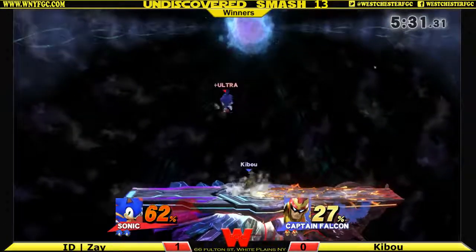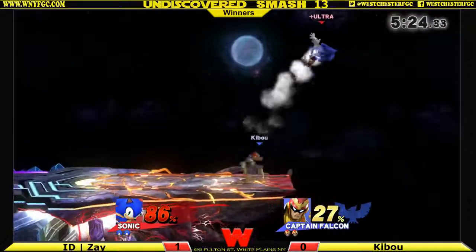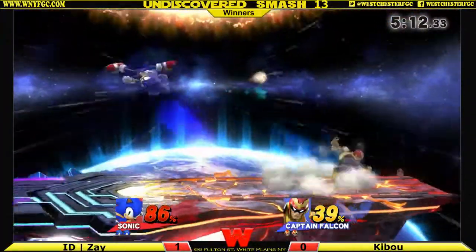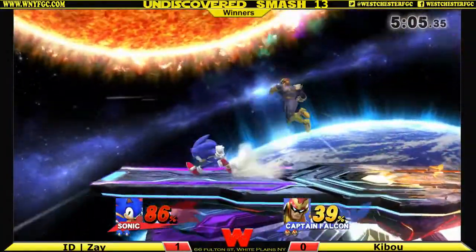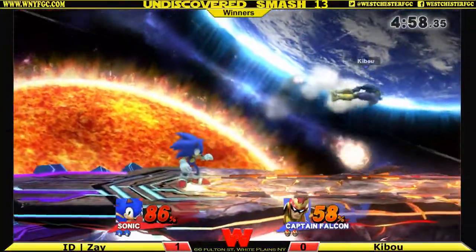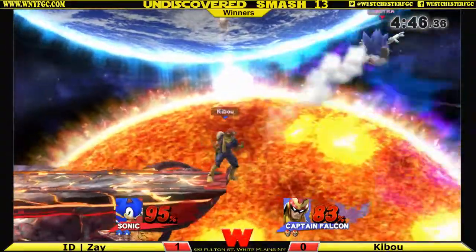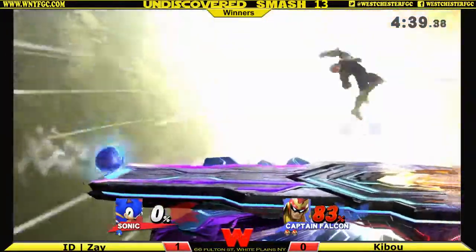He's still approaching though — running up. It's really hard to say with Falcon, you have to be really picky with your approaches. I've seen Zay recovering high with the up special twice now, so I'd like to see Captain Falcon maybe do some up-airs or up-tilt to punish it. Falcon is one of those characters where if he reads where you're going to recover, he can aim accordingly — Falcon is the read man. And there it is, the up-tilt — commentator's curse!